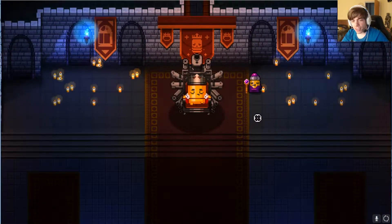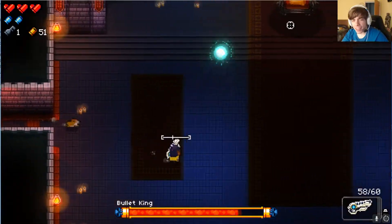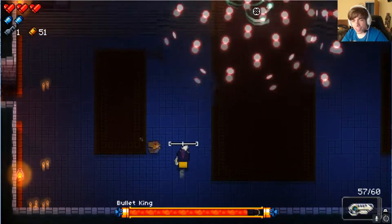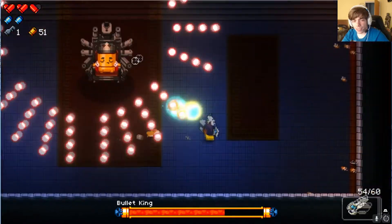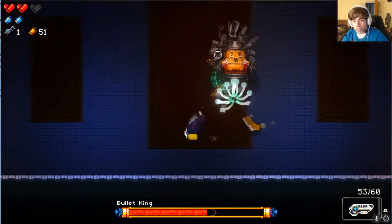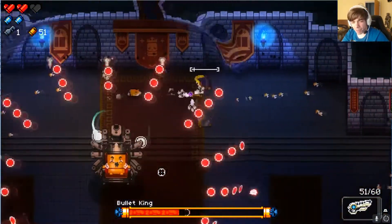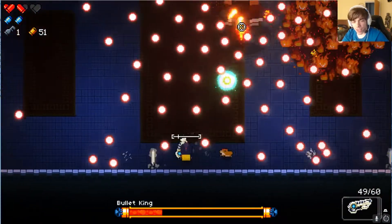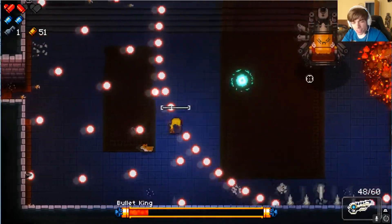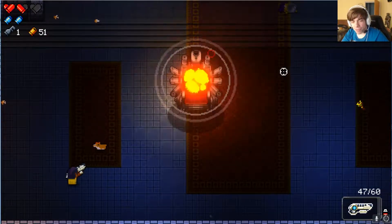And we are at the boss fight — Bullet King. I like the animations, so I'm not skipping it. I already took damage twice. It's very important not to take damage against the boss, because if you flawless the boss — beating it without taking damage — you get an HP up, which is extremely valuable later in the game. But we didn't, because we are bad.